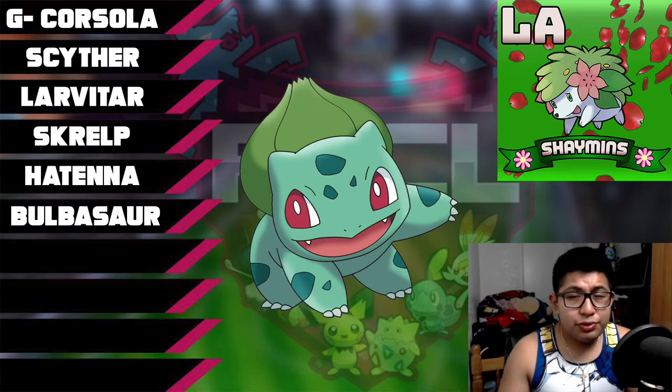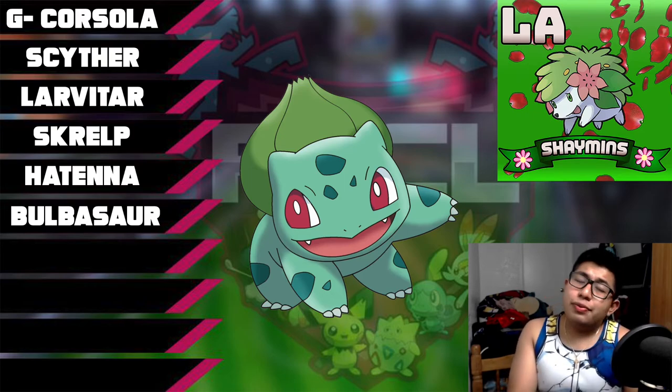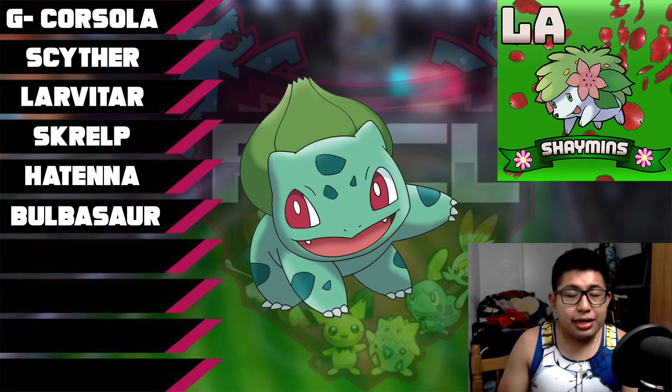We are more than halfway done with all 10 picks. Let's go with number 7. At this point in the draft I knew I needed a Fire type, because the reason I built this team was to counteract Goki's team. I've never fought Goki in a draft league ever, and this is my first opportunity to kick his butt. So I tried to pick a team that could be very versatile against his, but like I said, I really had no clue what Pokemon I was choosing toward the ending half.